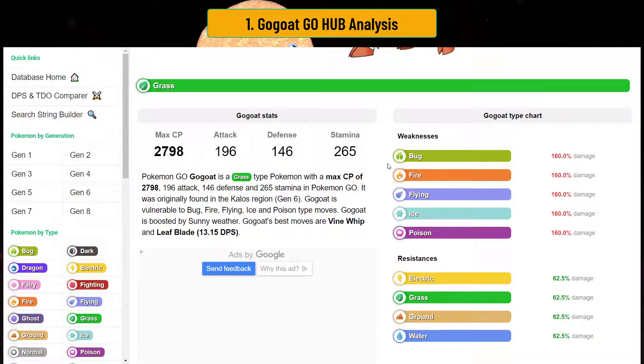You are weak to bug, fire, flying, ice, and poison. But you resist electric, grass, ground, and water. You resist a lot of things that are kind of meta depending on which format you're playing in. However, you're also weak to a ton of things, and because flying is very prominent in GOAT Battle League and all leagues, it kind of sucks that you're really weak to ice, and there are some fire types flying around.